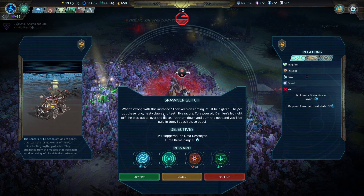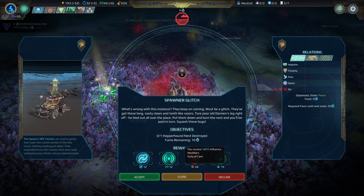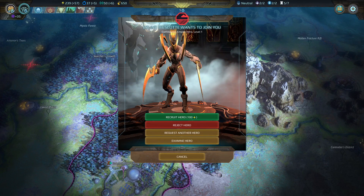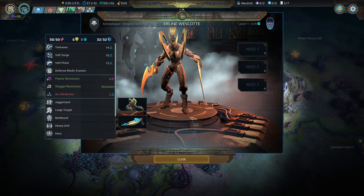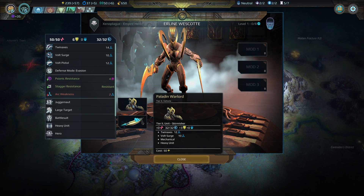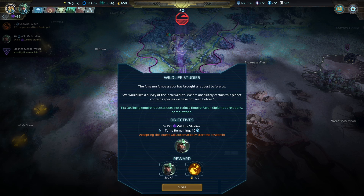The Spacers want me to kill a Hopper Hound nest — I've got ten turns to complete this and it'll net me a decent amount of relations, influence, production, and food, so I'm going to accept that quest. Earline Westcott wants to join my empire. She is an Oathbound Xenoplague unit wearing the Paladin Warlord Battlesuit, which is a tier two vehicle. I am definitely going to take her onto my team.